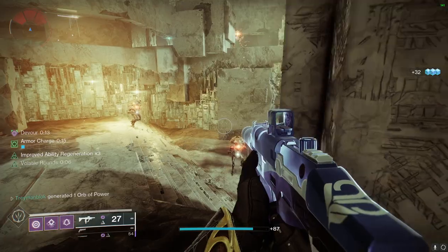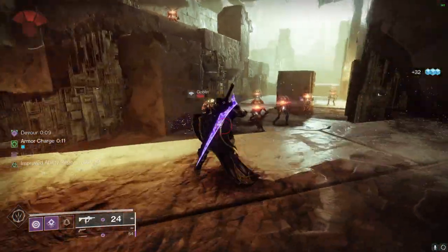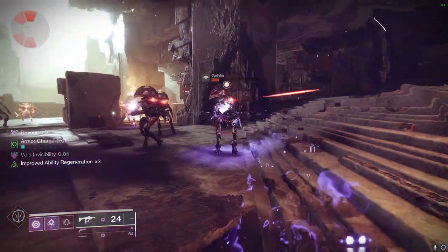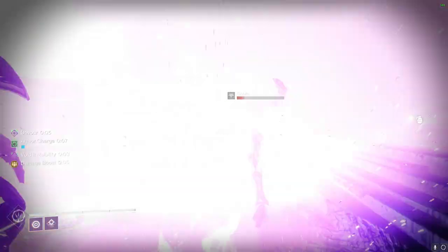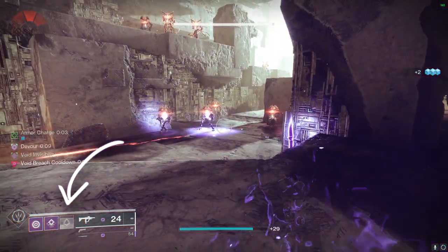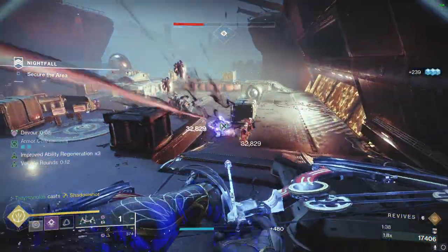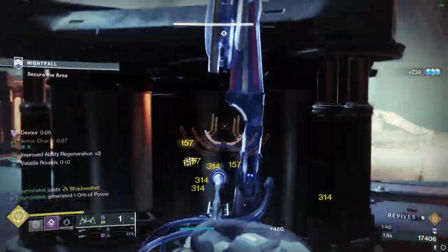Lastly, Gyrfalcon's Hauberk also gives your weapons a damage boost, as well as providing you and your teammates with a Void Overshield and improved class ability regeneration if you perform a finisher while being invisible. This is extremely situational but it's good to know, because it basically provides you with your entire dodge back.